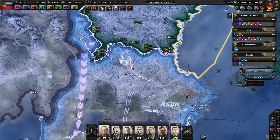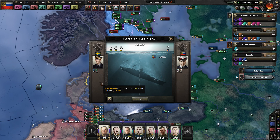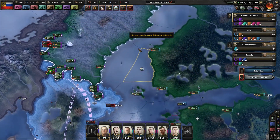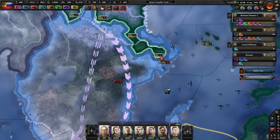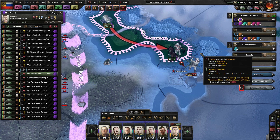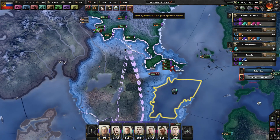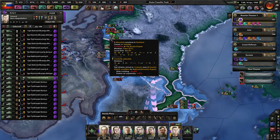Go straight to Stockholm if you can. What's going on in the Baltic Sea? Let's go destroy that convoy. Go straight for the capital — straight for the throat. They're also defending Stockholm — kind of figured that would happen. If we can surround Stockholm, that'd be good. Looks like someone else is justifying on us — the Ottoman Confederacy is justifying on us, but that shouldn't happen.